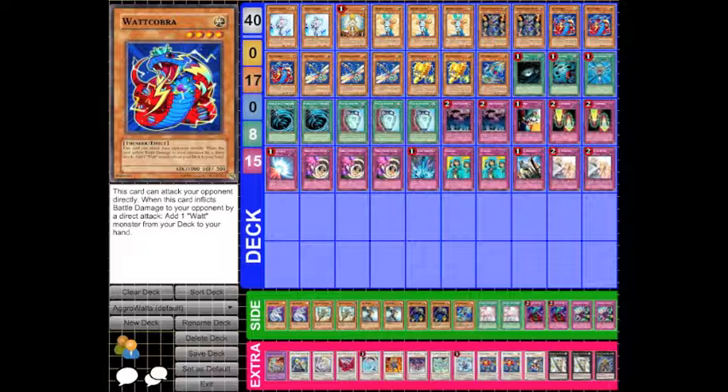Next we have three copies of Watt Dragonfly, similar to Shining Angel but only able to search for Watt monsters. The key thing is that it triggers when your opponent destroys it by card effect in addition to battle, which is incredible. I've had occasions where my opponent discards Grapher to destroy my face-down — it's Watt Dragonfly, I get the search. They use Hyperion's destruction effect? I still get the search. Dark Hole? I get the search. It goes on and on, and it lets me get to my Cobras and direct attackers as fast as possible.